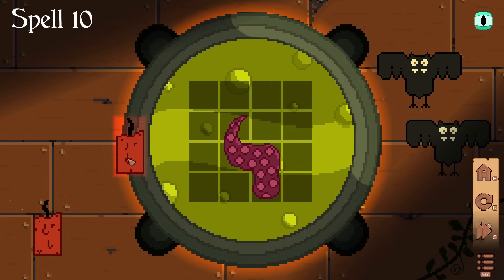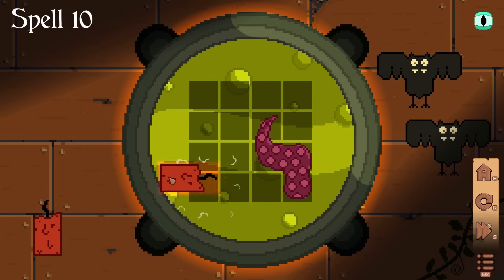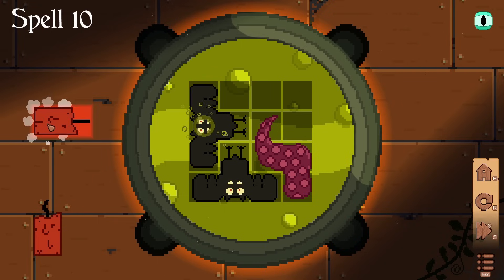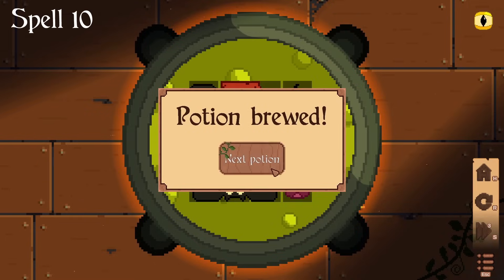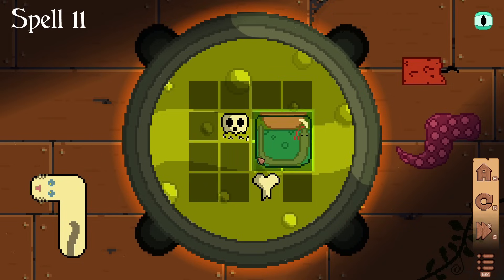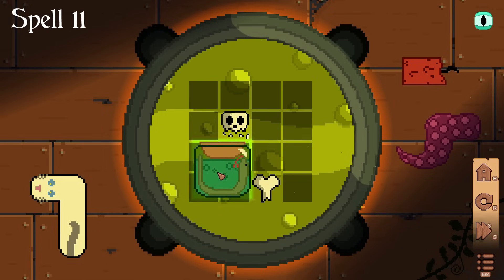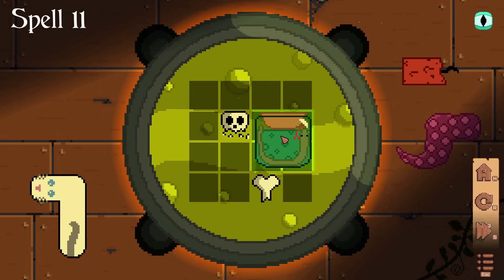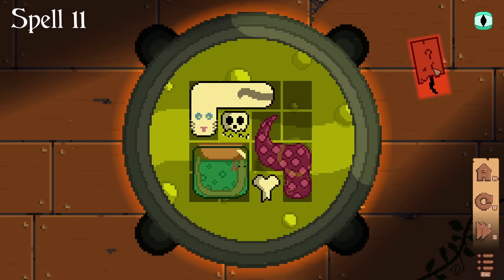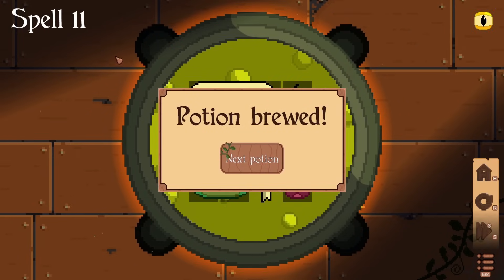We've got a slightly creepy tentacle, a couple of candles, and a couple of bats. Now this is where it starts going a bit wobbly — when things go like this in the Geek Cupboard, I tend to not do very well. It's getting slightly tricky. I might have just stumbled across the answer — there we go, brilliant! One each of the cat, candle, and tentacle. That thing can only go into three different places. Put the candle in that way — take that spell eleven, we absolutely flew through that.